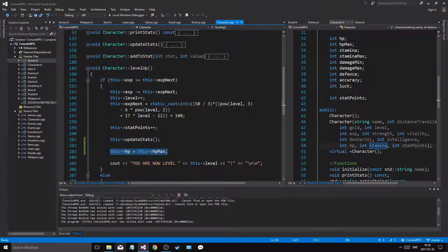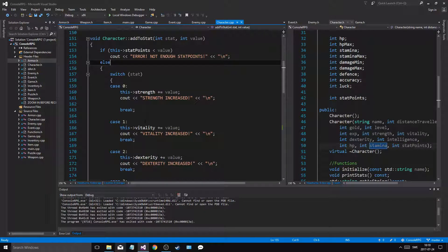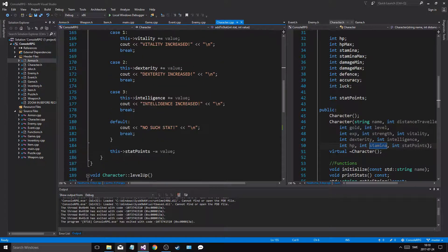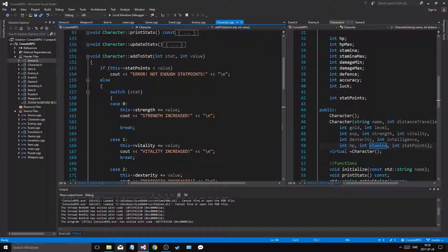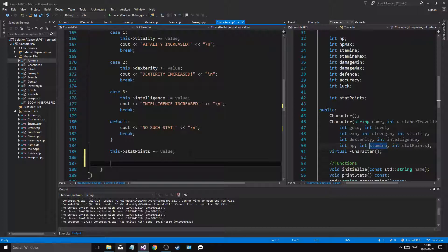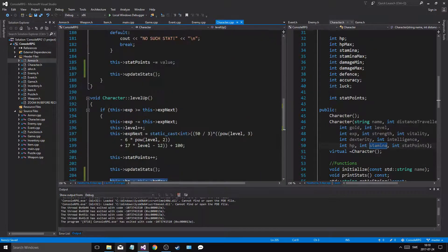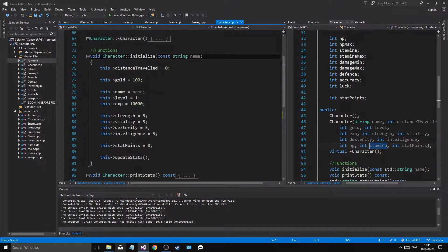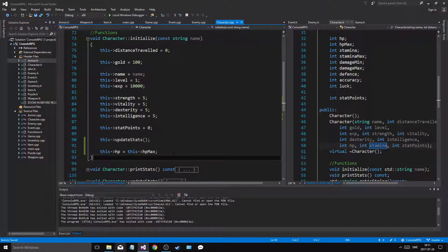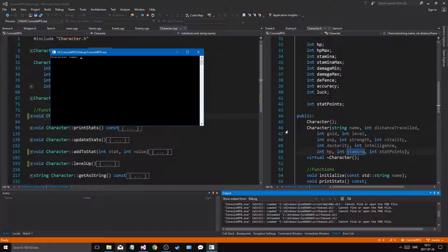We only call update stats because of add_to_stat, but we never update our values there, so I have to call update stats in there as well. But I can't reset my HP right there. What I can do is in initialize — that's the only two times we'll set our HP — so after this I'll just set HP equals HP max, and then we should be fine.